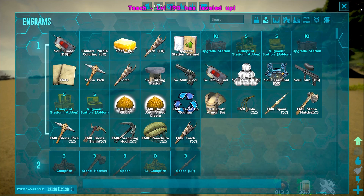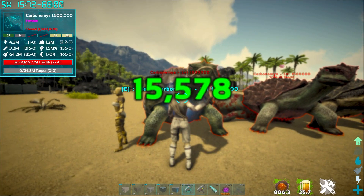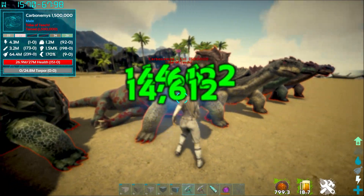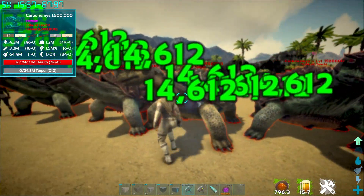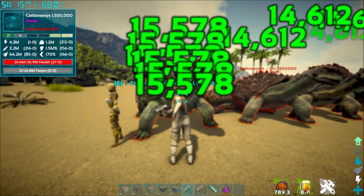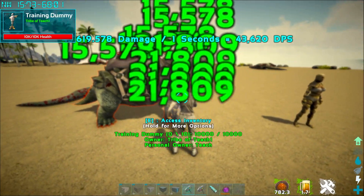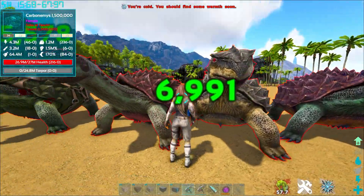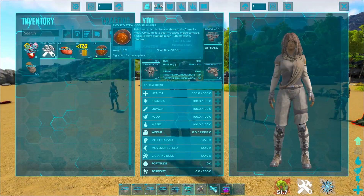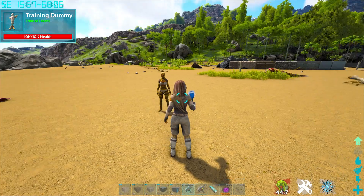I'm going to turn around and show you what it looks like on a tame as well. We have maxed our stuff out here. We're going to go ahead and use it against a Carbonemys with 26 million health — it's got a saddle on it. You can see per swing I'm doing 15k, doing 14k to these guys because they've got a mate boost. This thing has a saddle, so if it's got a cap saddle you're still going to be doing thousands of damage per swing. If you have one of these with some good armor, you are literally going to be undestroyable in this game. It's ridiculous — 23,000 damage a swing. 43,000 damage a second if you use these three things, and you basically become a weapon god.